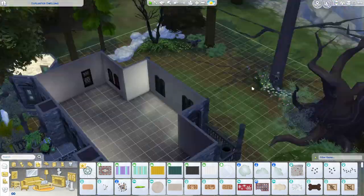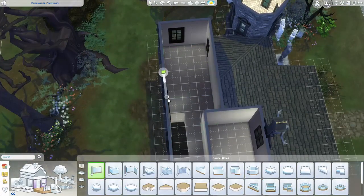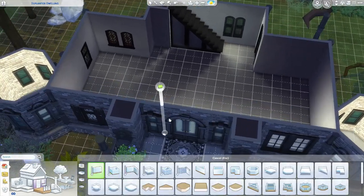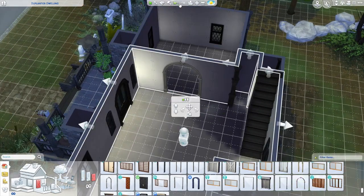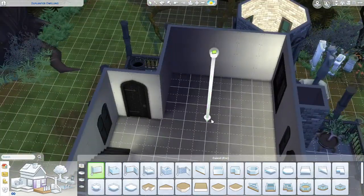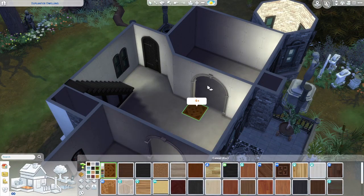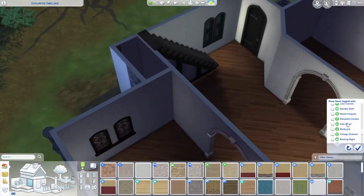Now we're moving on to the inside and I had a little bit of a play around trying to decide the floor plan because the shape of this house was a little bit odd. I did want to use as much of the paranormal stuff pack as I could, so a lot of the walls on the interior are from the pack. I'm not a fan of the flooring for this particular build — I feel like it would work in certain types of build — so I used vampire flooring mostly but I did use the pack flooring upstairs.